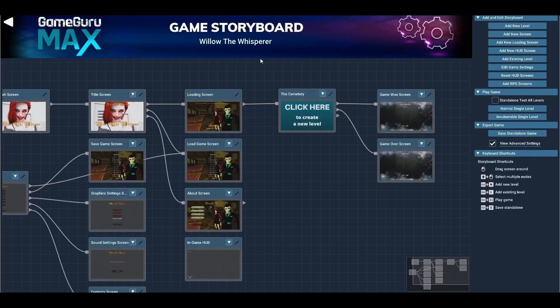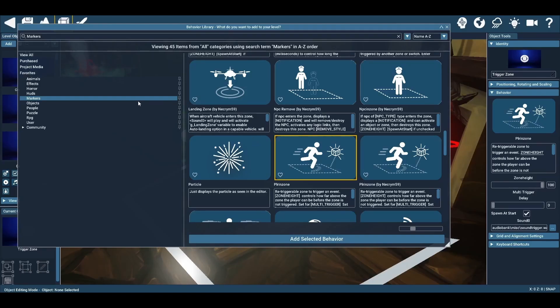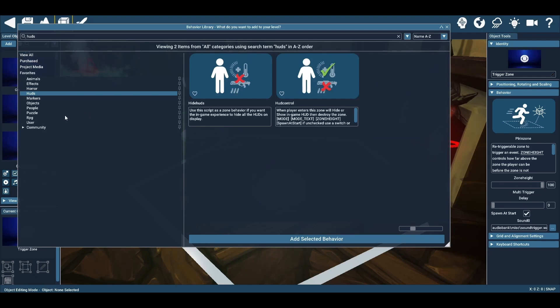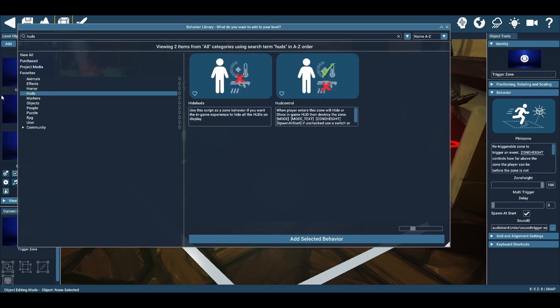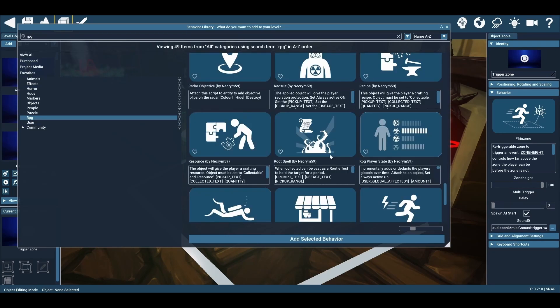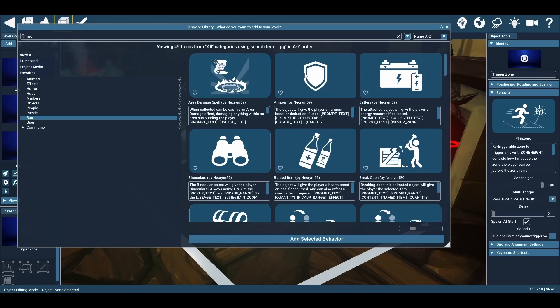Some new features I've noticed since the last review: you can restore the screen back to defaults if you make a mistake on, say, your loading game screen. When you go into a trigger zone you've created, you can change the behavior — there are lots of different behaviors available, from RPG selections and HUDs to effects and horror elements. These really help flesh out your game and add core features without requiring complex programming.